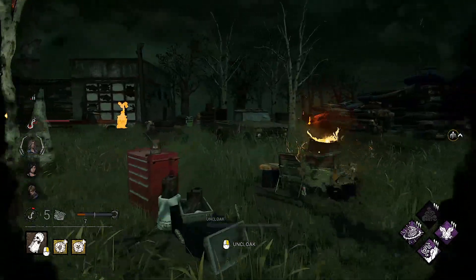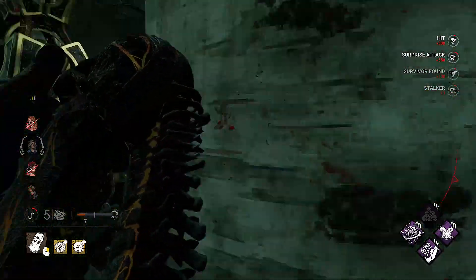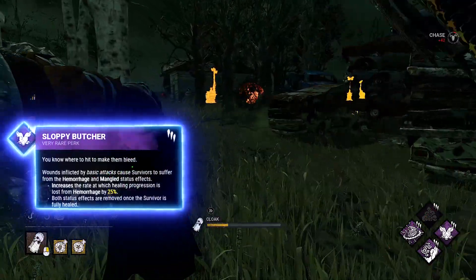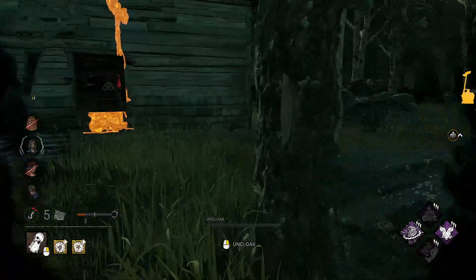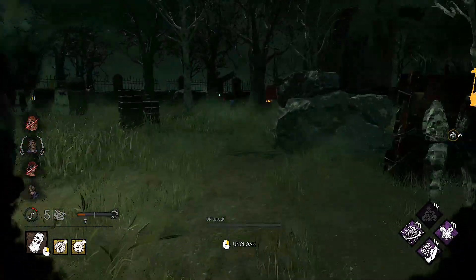Now the easy stuff. You found the survivor — attack them. The second perk immediately comes into play: Sloppy Butcher. It will make survivors heal longer, and if you interrupt them they will completely lose their healing progress.